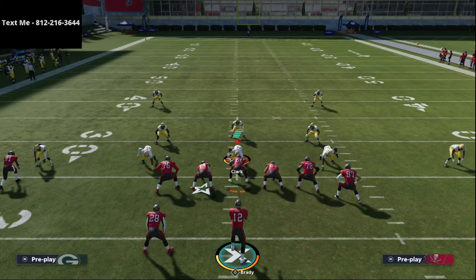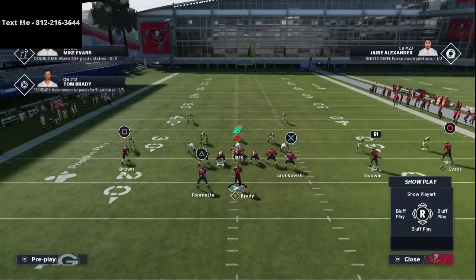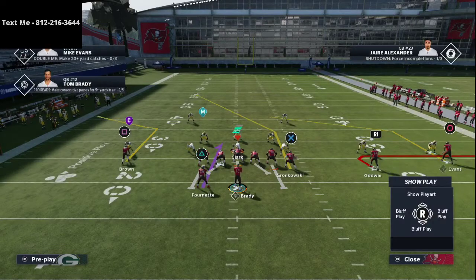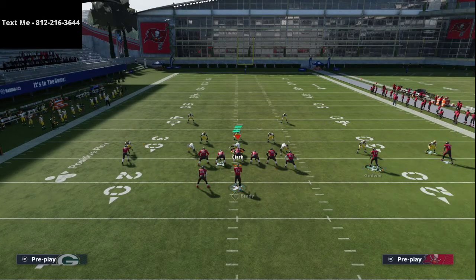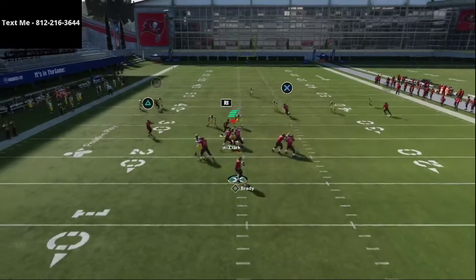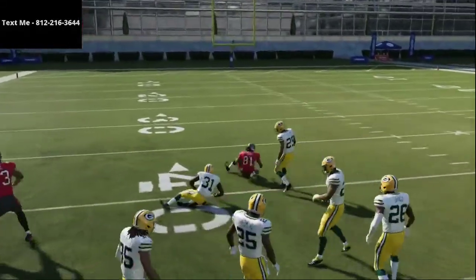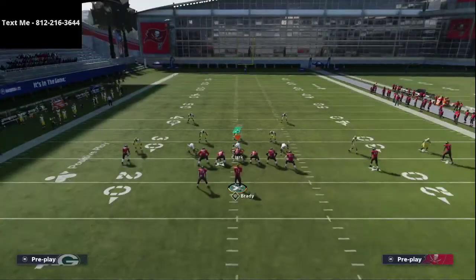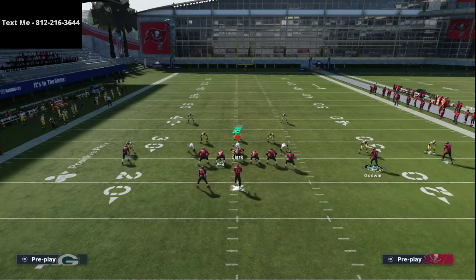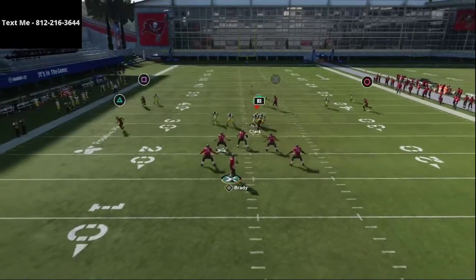The next way to run this play is when people start running a lot of basic cover three. We're going to put Antonio Brown on a smart-routed corner route, take the running back on the ghost route, and do that same motion. Everything looks exactly the same. Watch Rob Gronkowski on this play — the corner route goes that way, and as long as Brady doesn't get sacked, you have a really good shot at getting Gronkowski up the middle through the seams. You're going to force people to run cover three, and a lot of people will run cover three or cover four against this offense.